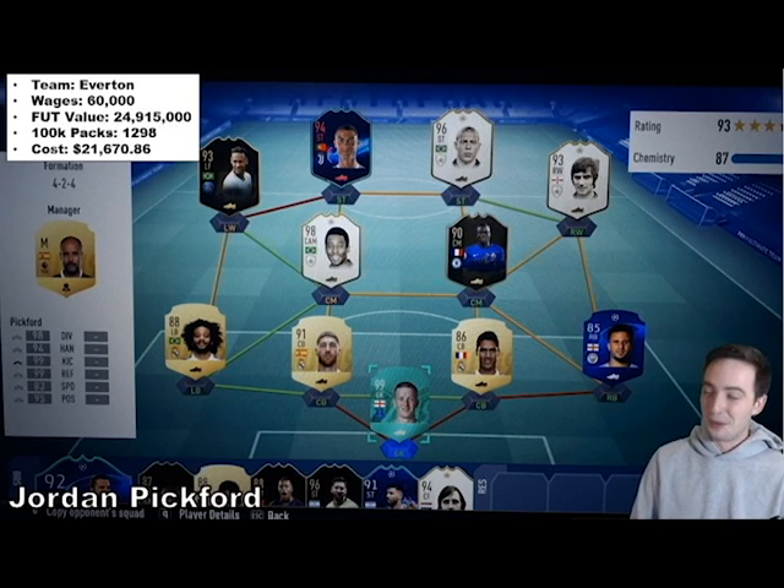Then we have Jordan Pickford of Everton, the keeper for them — I think this is our second highest. He's got a 24 million coin team, 1,300 100k packs, and $21,670 worth of packs. Oh my goodness — that's a crazy team. I'm sure this picture was a little bit old; I'm sure by now he's got Team of the Year Verong, Team of the Year Ramos, and probably Team of the Year Marcelo as well. What a team.